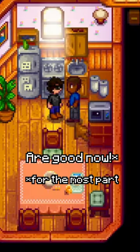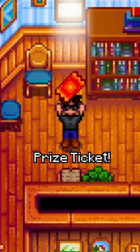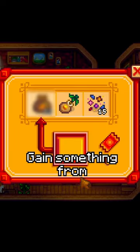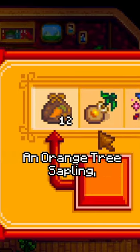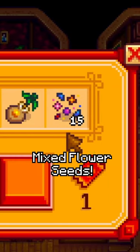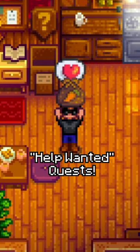Doing help wanted quests is good now, as completing 3 of them in a row allows you to get a prize ticket — a new collectible which lets you gain something from Lewis' prize machine. The first 3 prizes are always 12 carrot seeds, an orange tree sapling, and 15 mixed flower seeds. So if you can, make sure to do the help wanted quests.